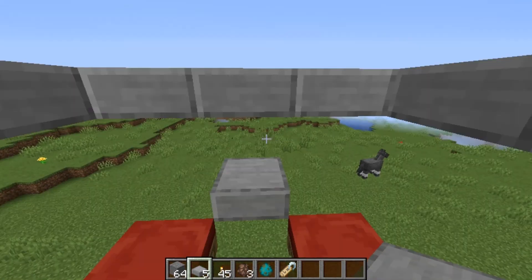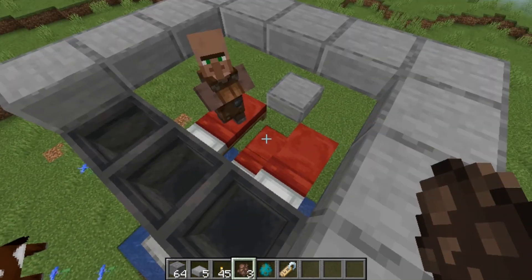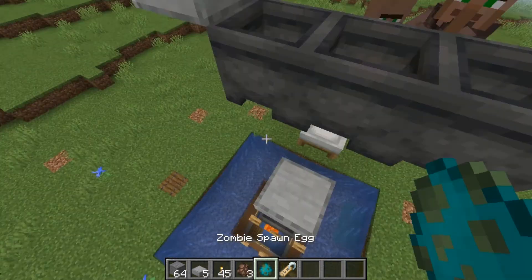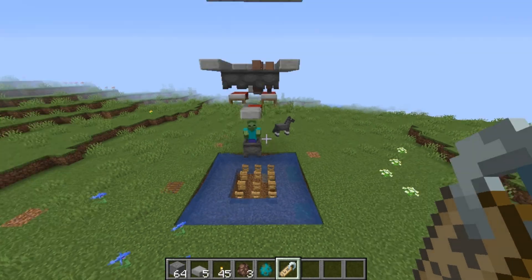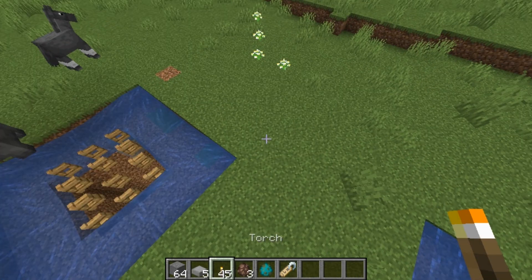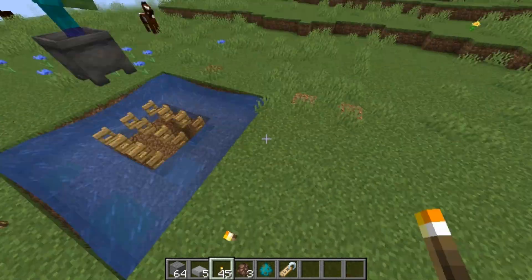This will stop any villager from falling outside the farm and stopping it from working. Now grab your villager eggs - in my case I'm in survival so I can use villager eggs, but you can use the rail method if you're in survival. Grab your zombie egg and place a zombie inside a cauldron, and name tag it so it doesn't despawn. I also recommend lighting up this area to decrease the amount of mobs that spawn around the farm so the golems won't get distracted.